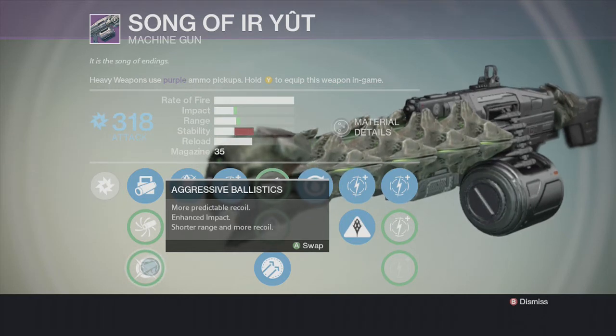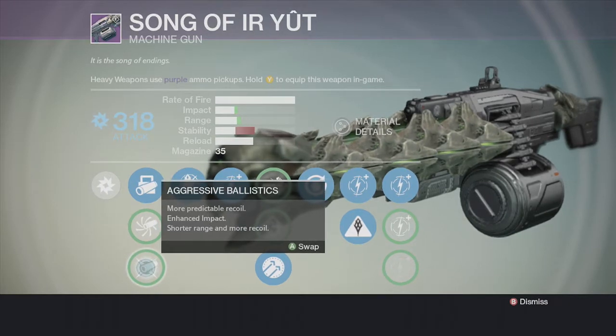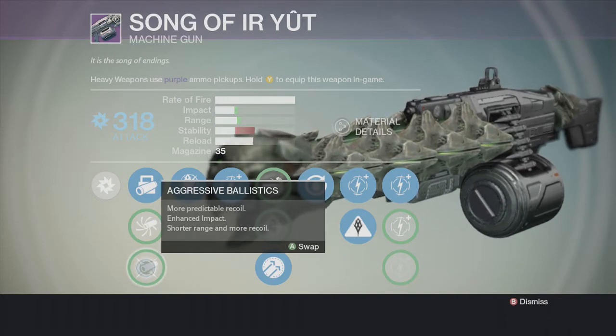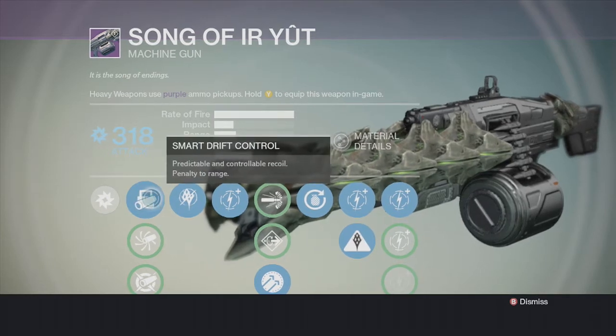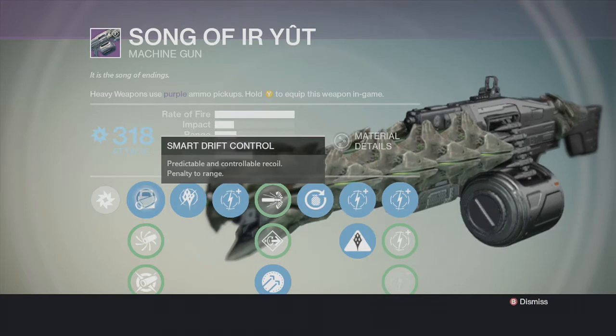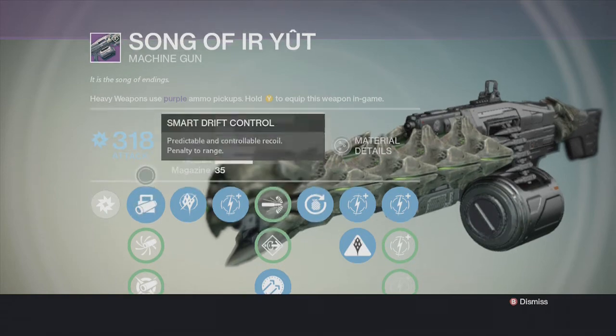The range is okay but with the stability down that much it makes it more of a closer range weapon. If you use Aggressive Ballistics, try to kill things within medium range, not too far — the stability is too hard to control at distance and you'll miss a lot or have to burst it. That's why I stick with Smart Drift Control: I can control the stability and recoil, and it still does a pretty good amount of damage. I wish it had a little higher impact, but we deal with it.